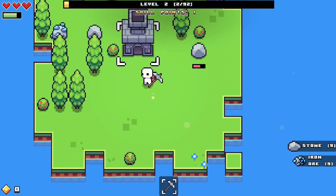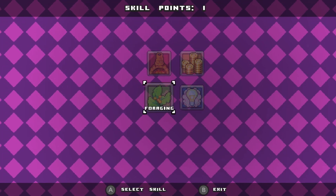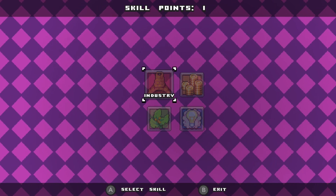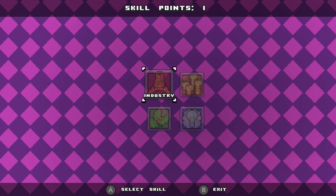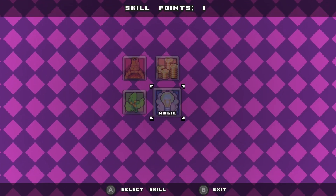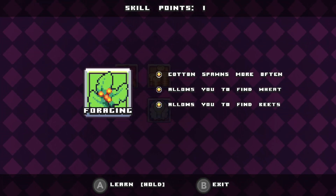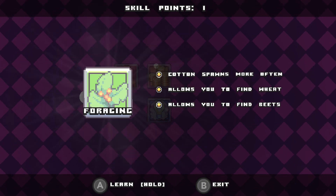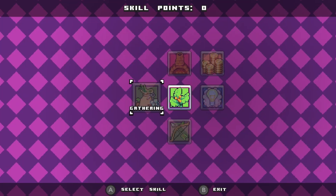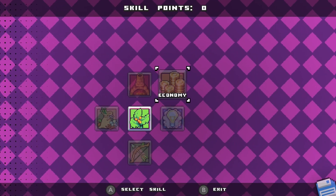We're level two now. Oh, skills - let's go to our skill tree. We can get industry. Foraging, industry, economy, or magic - I'm gonna go foraging. Cotton spawns more often, allows me to find wheat and beets. Sounds good. We've unlocked foraging, so now there's gathering or hunting that I can unlock.